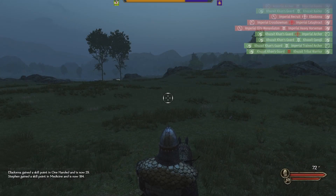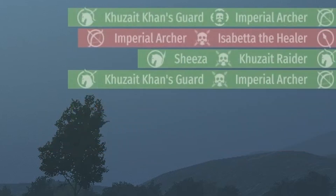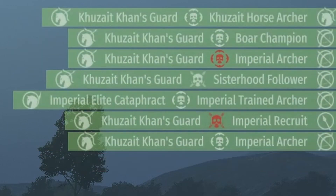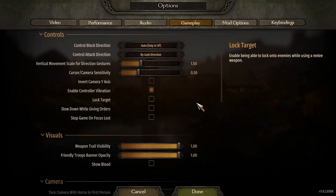Have you ever been annoyed by that huge kill feed and you just want to minimize that thing to make it look just a little bit cleaner? Here is all you need to do. Go into your options and go to gameplay.